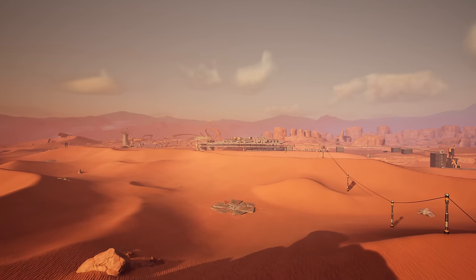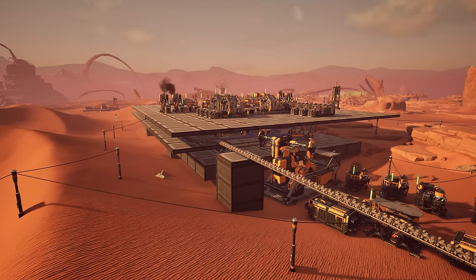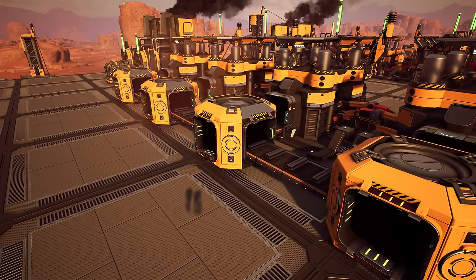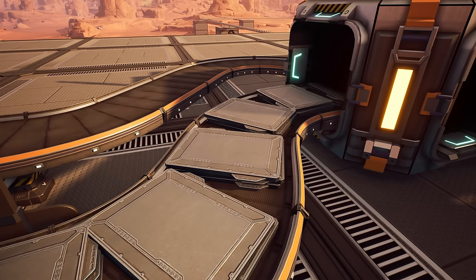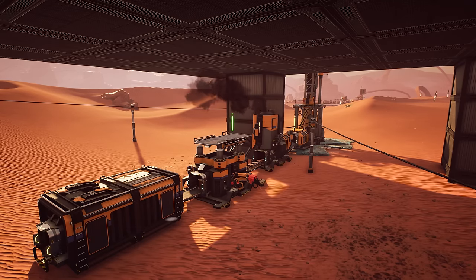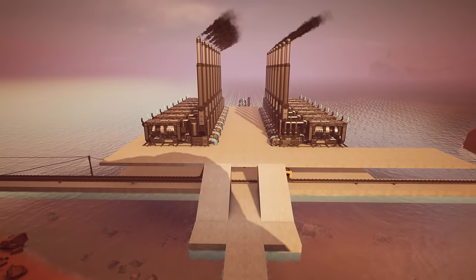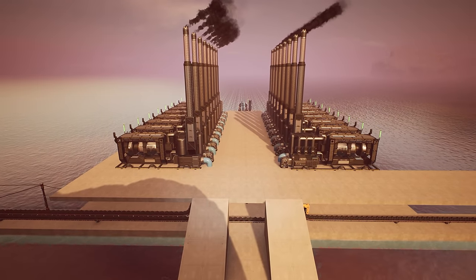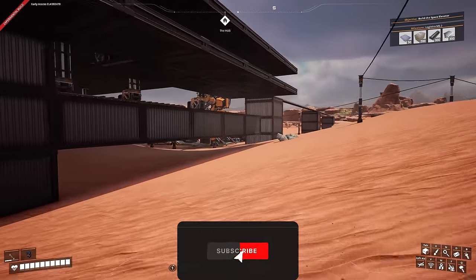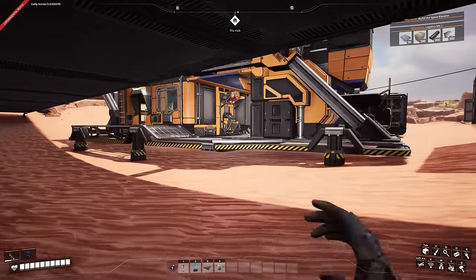Welcome back to another Satisfactory video. Last time we started our tiny little starter factory producing iron plates, rods, screws to make reinforced plates and rotors. Today I want to work on the copper setup we've got, add coal power because we don't want to use biomass anymore. If you're enjoying these videos remember to give it a thumbs up, subscribe, and leave a comment to help fight the algorithm.